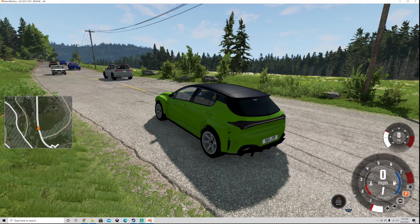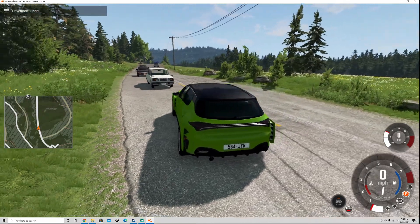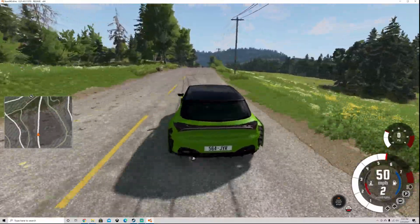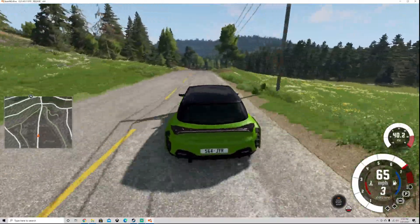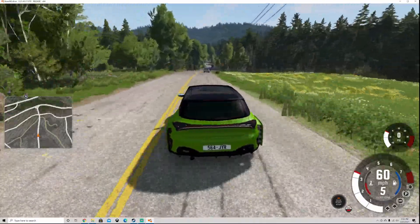Oh god, there's cars everywhere. So we're going to go ahead and put the vehicle in sport mode, and I think this guy might hit me if I don't get out of his way. Now we've got traffic, and you can actually program the AI what to do. If you want to have them chase you, you can do that. If you want to have them run away from you, you can do that. You can have police turned on if you want. It's absolutely insane.